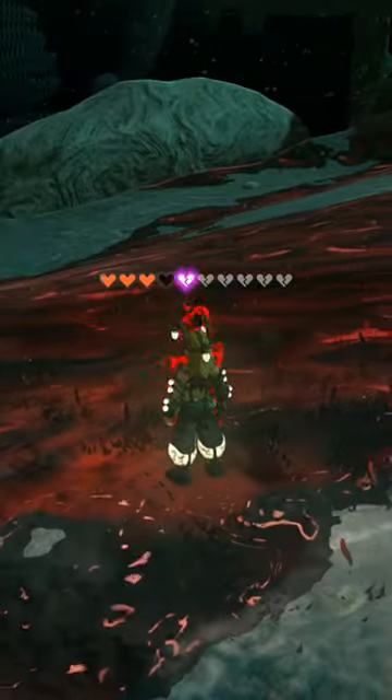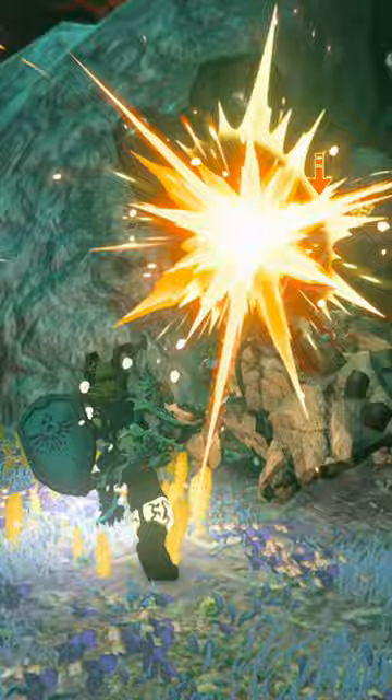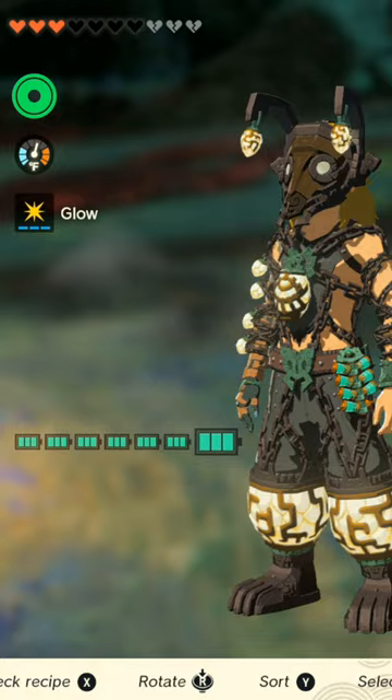This is especially helpful when you're exploring the depths, whether you're running straight through the gloom or taking damage from enemies. It makes sure that you're not losing your total max health, and you can be a little more flexible getting between lightroots or even just backtracking to one that you've already gotten.